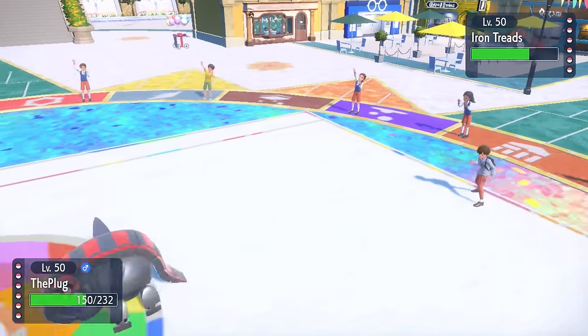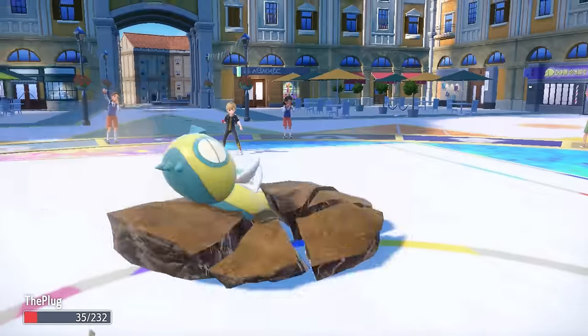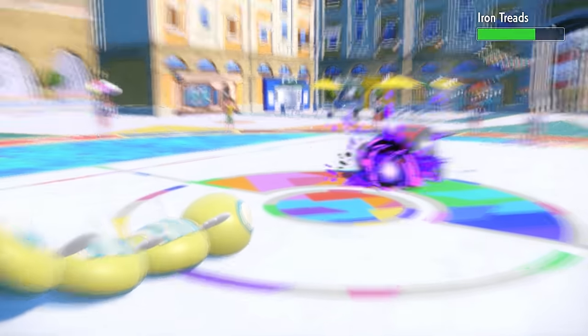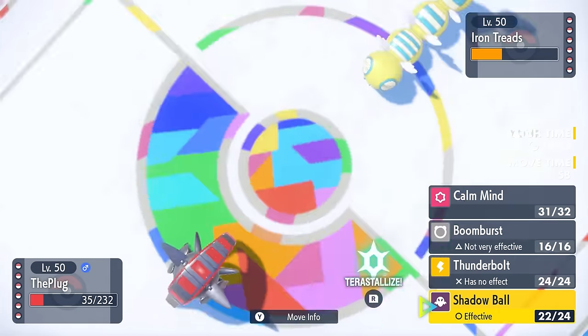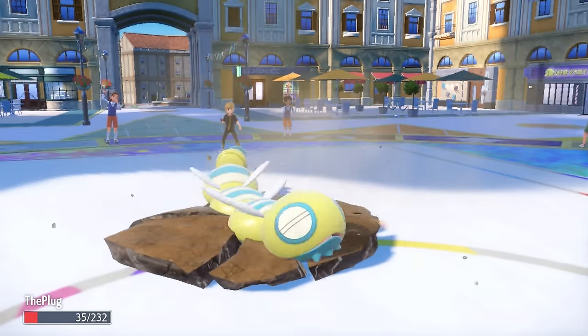I don't get the SpDef drop, and as they spin away my Rocks they go for an Earthquake — I actually live. I click Shadow Ball again, though I probably should have gone for Boom Burst since I didn't get the SpDef drop either time. Dunsparce is just hanging around like a log getting beat up. One more Earthquake takes care of me, but Dunsparce at least got enough chip on the Treads that I can take it out with decent options.